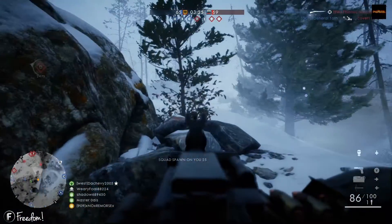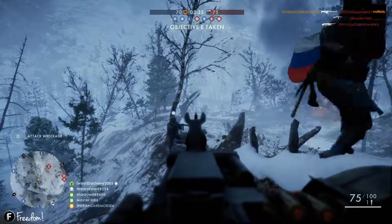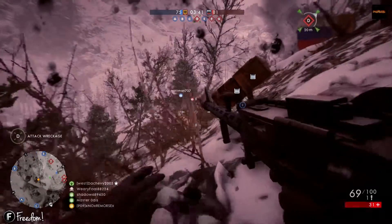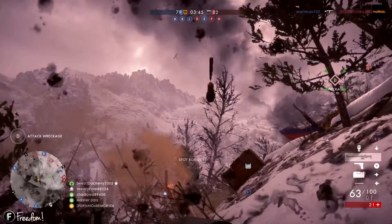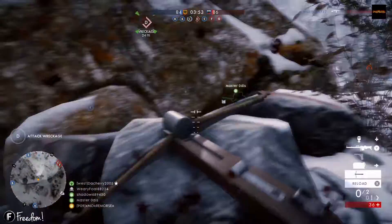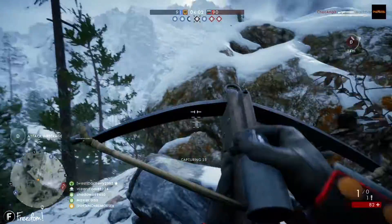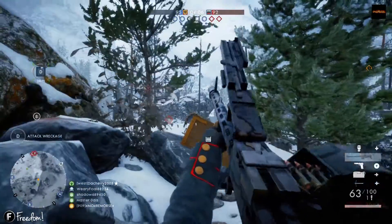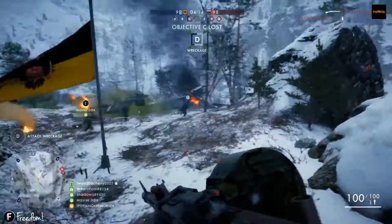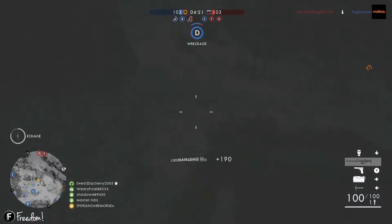Here I have an enemy trying to sneak up from behind us — just take him out. Trying to cap the flag. Got enemies to the left of us running around over the trees, got a couple guys shooting at us. If you can survive, just sit here in this corner, get up a little bit closer to the rock and you should be able to cap the flag. Got me a spot bonus right there. We have an enemy in here, I don't know where he's at, I'm taking fire from somewhere, and somebody popped a smoke grenade.